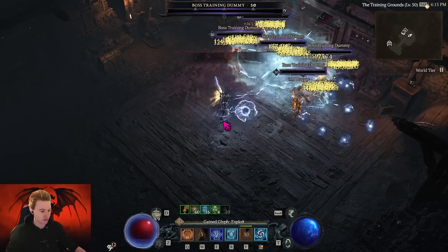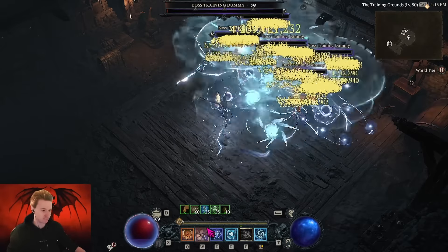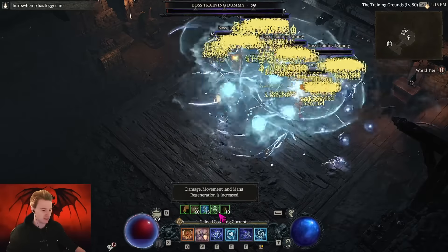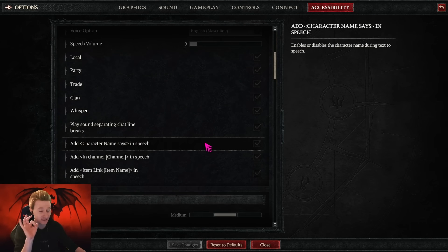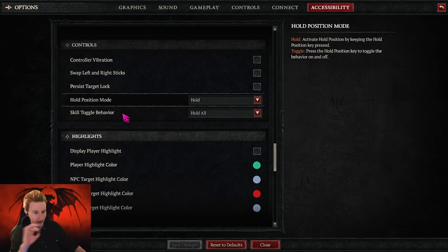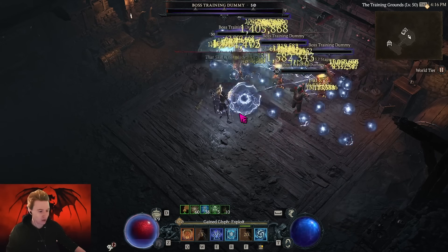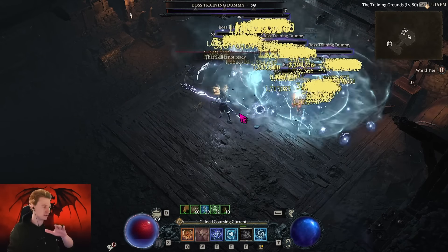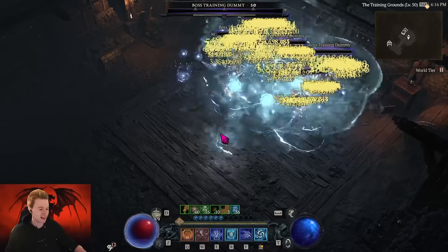The first thing I get asked a lot is how can I auto-spam my Lightning Spear? You just hold it down and it keeps activating — you can get up to 60 conjuration stacks. Go under Options, then Accessibility in the game. There's a setting that lets you auto-cast. Go all the way down to Controls and turn the Skill Toggle Behavior to 'Hold All' — repeating channeled skills requires holding the skill input.